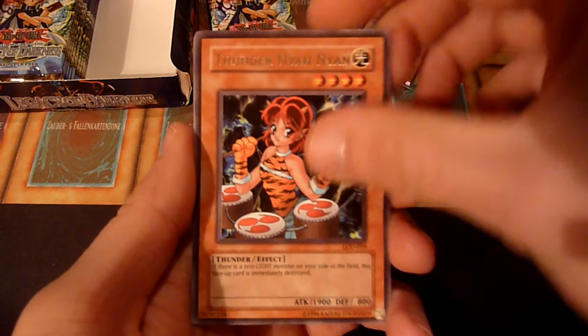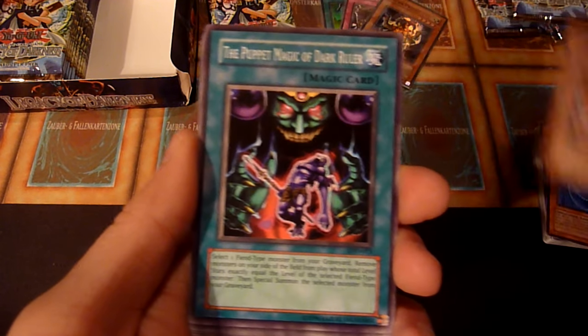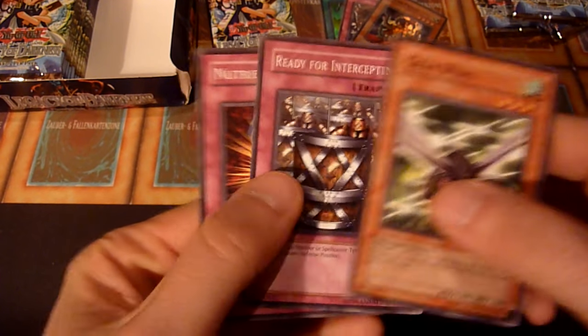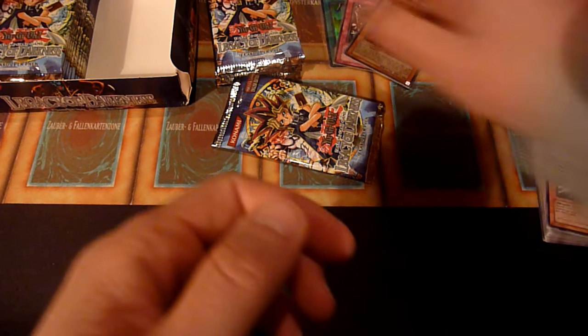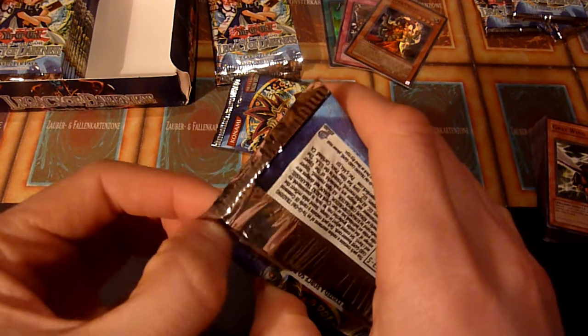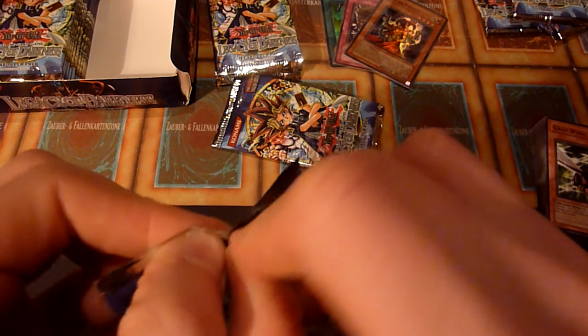Thunder Nyan Nyan. Grey Wing, ready for intercepting. Book of Moon for warrior and spell-caster decks. And Nutrient Z, which was used by Joey in the anime against Kaiba, I think — and they battled for the Bronze medal.